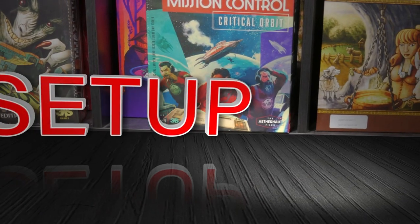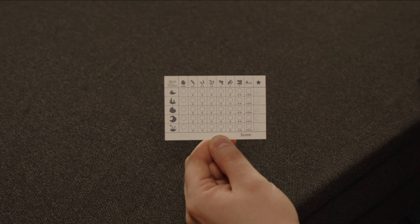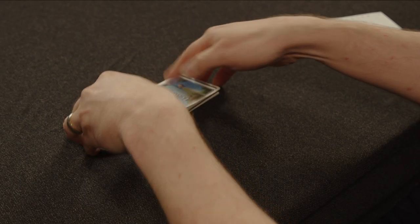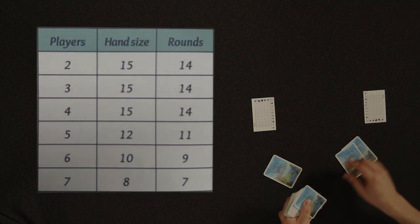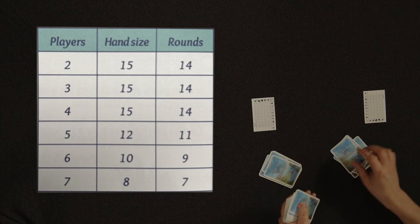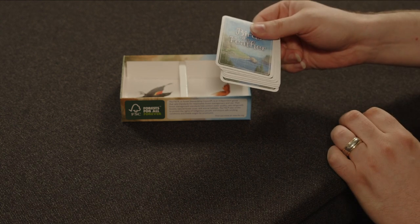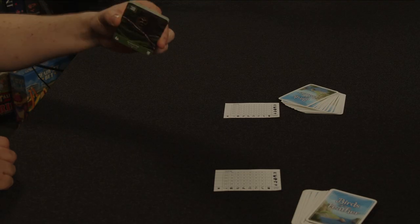Now that we know all the terms in the game, let's talk about setup. First, give every player a score sheet. Next, shuffle the deck of cards and deal out a number of cards to each player according to the chart shown on the screen. Set the leftover cards aside. In a four to seven player game, these cards will not be used. However, if you're playing with two or three players, form the rest of the cards into a deck.